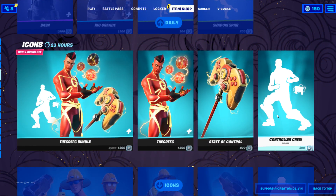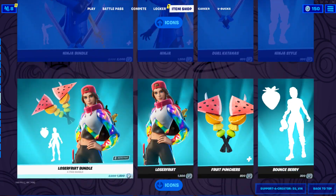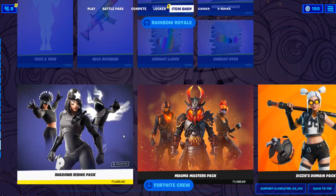Moving to the next item, we have the Icon Series. We have Laser Beam, Ninja, Loser Fruit, Lachlan, Bugha, SypherPK, and King Jones.